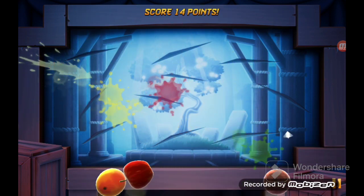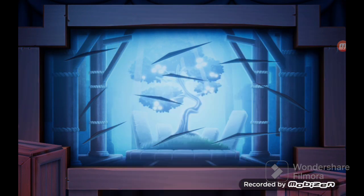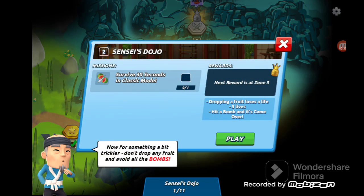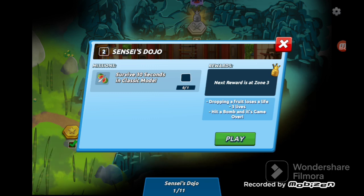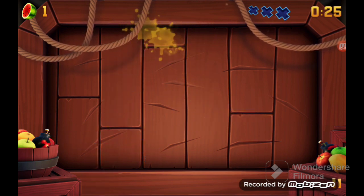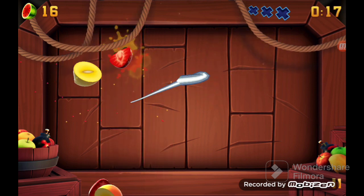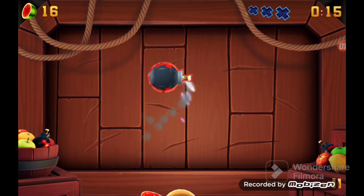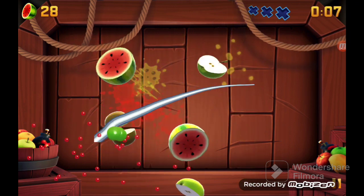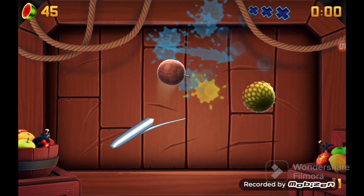Okay, I guess that's the first stage then. Let's go — survive 30 seconds in classic mode. What is classic mode? Okay let's go. Critical! They're trying to get me with the bomb — why would you slice the bomb, that would be kind of stupid. That was easy, I was expecting that to be really hard.